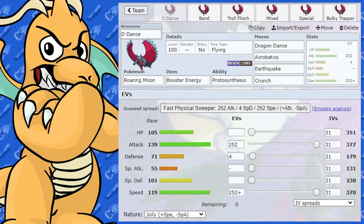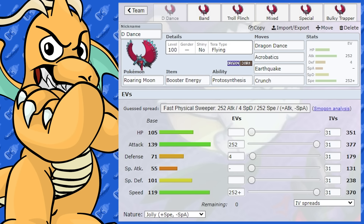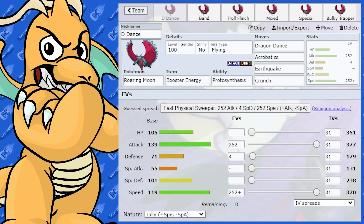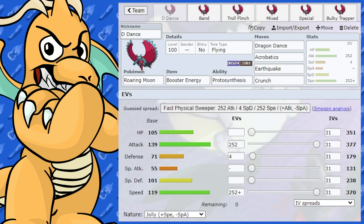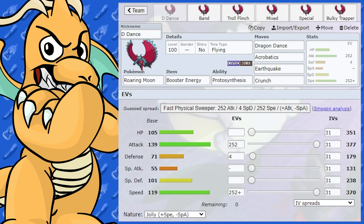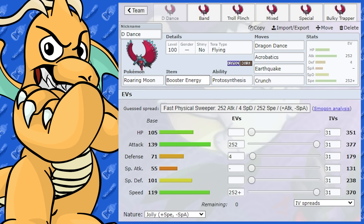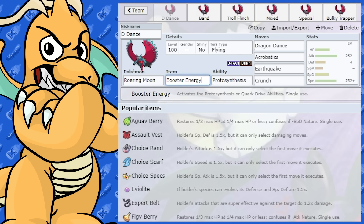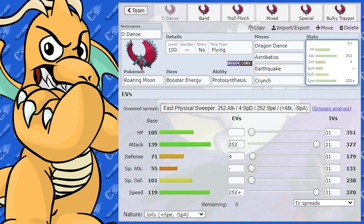Say you got a revenge KO on a Pokemon, it's still very fast enough to be able to do that. Probably the worst thing about Roaring Moon is its typing — it's four times weak to Fairy. You can always change that with a Tera type. I've given it the item Booster Energy. Booster Energy is such a good item on this Pokemon.